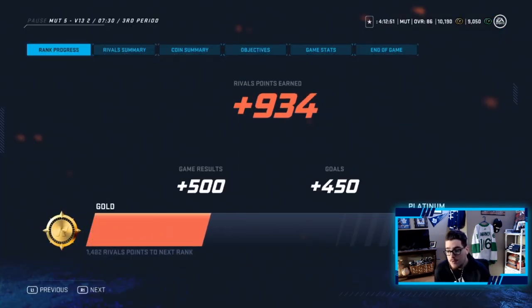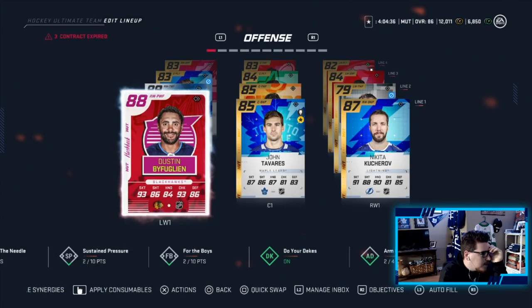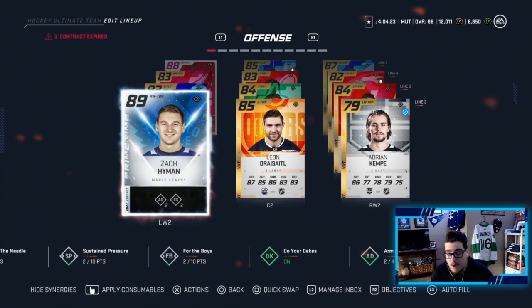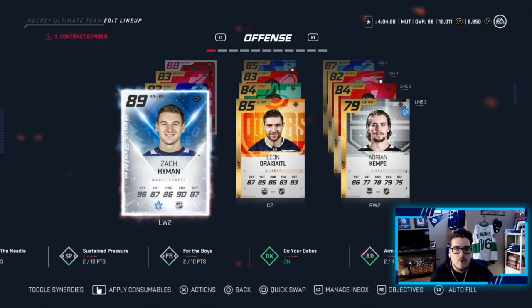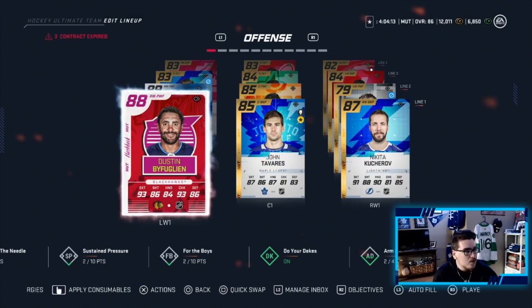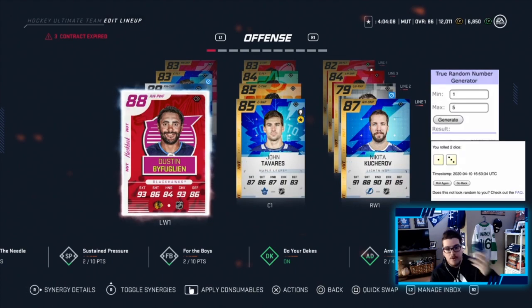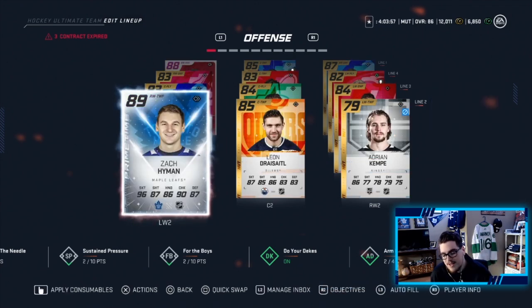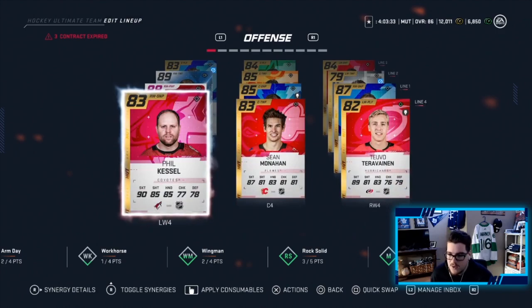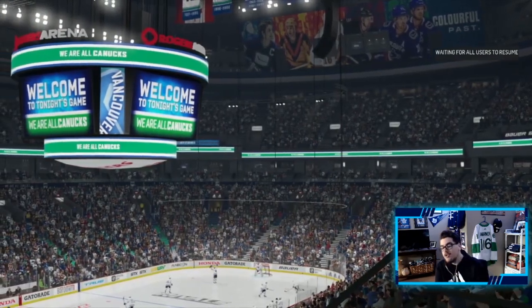Back-to-back wins baby, we're feeling good with this team even playing really good teams. We're in Gold, pretty close to Platinum. We ended up getting an ultimate pack and opened it — pulled Zachary Hyman, 89 overall Prime Time, and an 85 Draisaitl. Obviously I pulled them in one pack, I just forgot to hit the record button — I don't know what is wrong with me. The rolls are on my phone, they're recorded and will pop up on screen. Zach Hyman came in and took out Matthew Barzal; Draisaitl took out Sean Couturier.